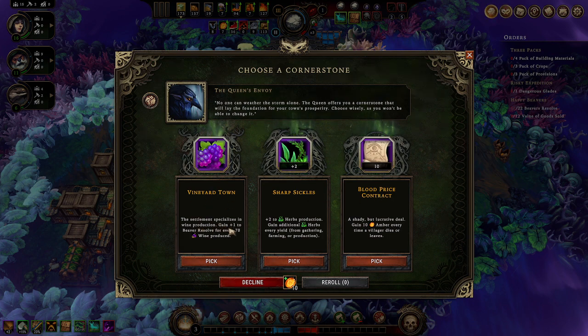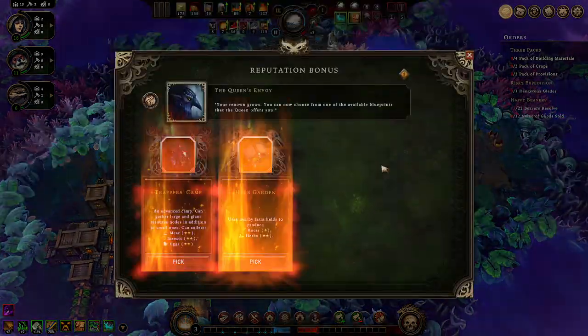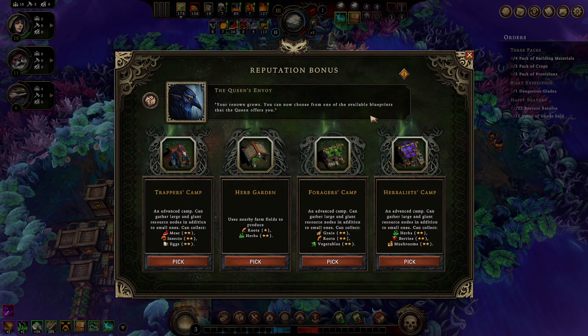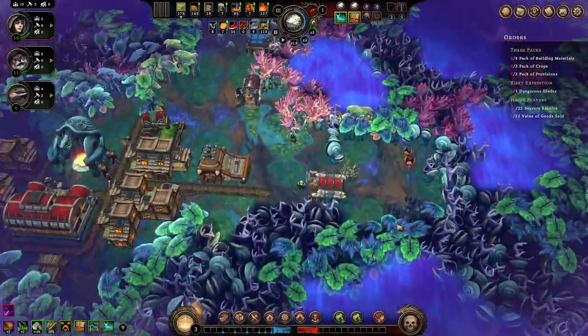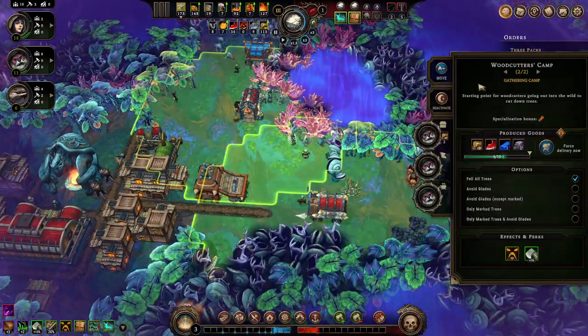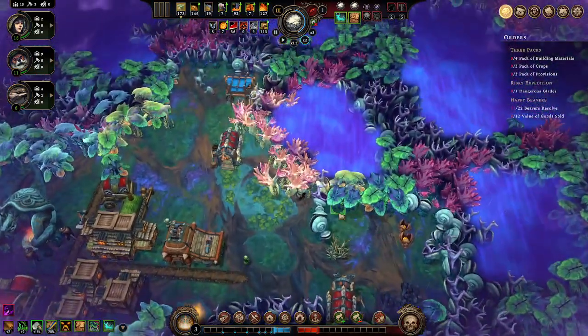Vineyard town - wine production bonus for every settlement, would be nice but I haven't seen anything to build wine with yet. Plus two herbs, or get herbs from everything - we'll go with the herbs. So far I haven't seen anything I need yet. We're going to get this last glade cut and then cut into this first dangerous glade right here.